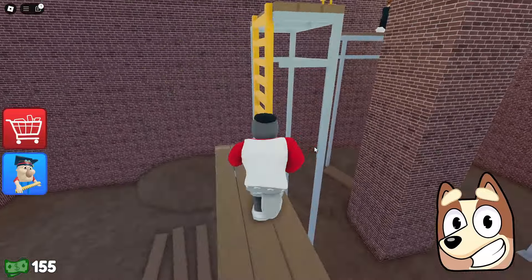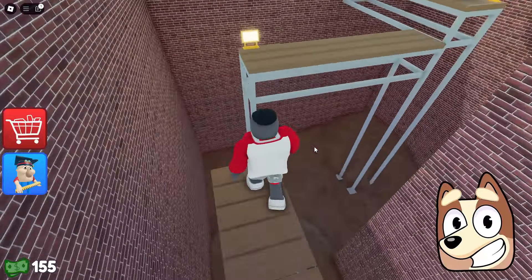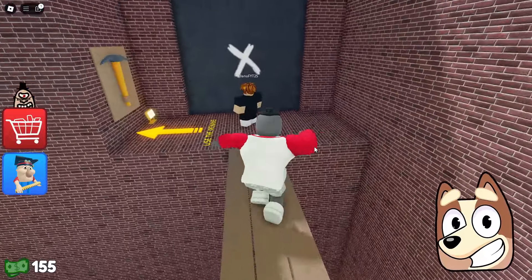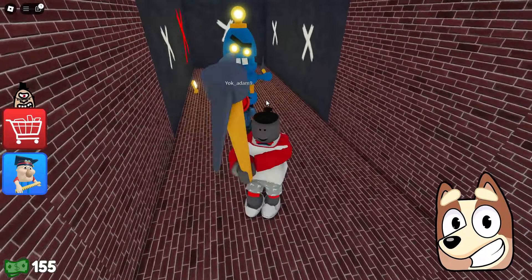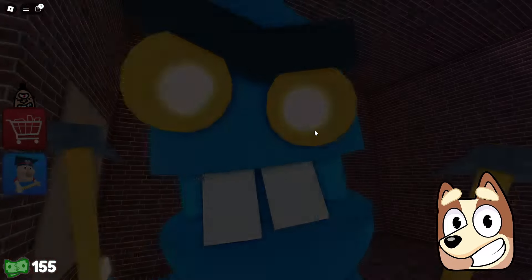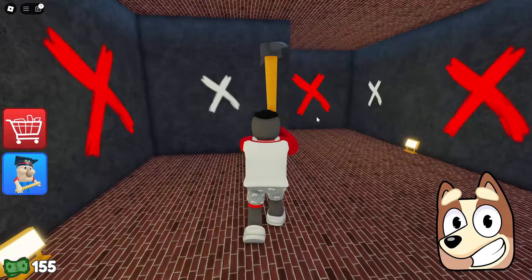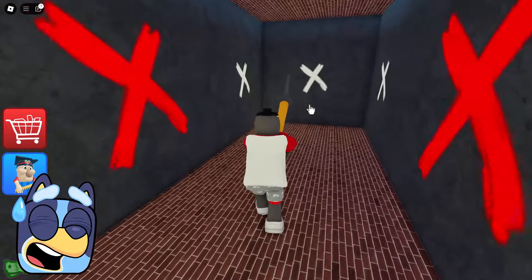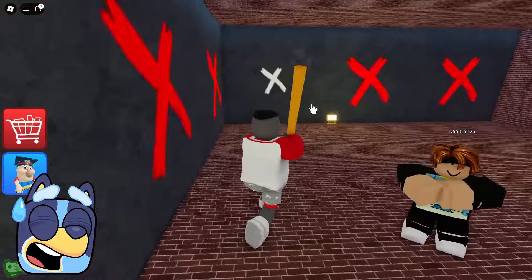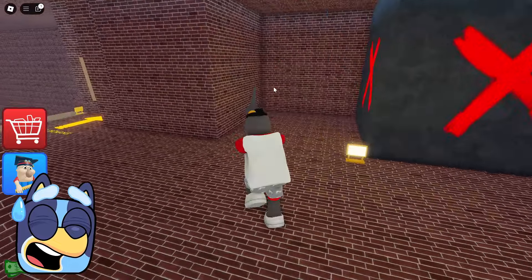We've entered some unfinished part of this school, and now we need to make our way through this scaffolding. That was pretty easy. Looks like now we need to grab a pickaxe and break rocks. Oh no. Looks like we broke that rock and a scary robot jumped out from behind it. It looks like we need to break exactly those stones that are marked with a white cross. We can't press on the stones that are marked with a red cross.